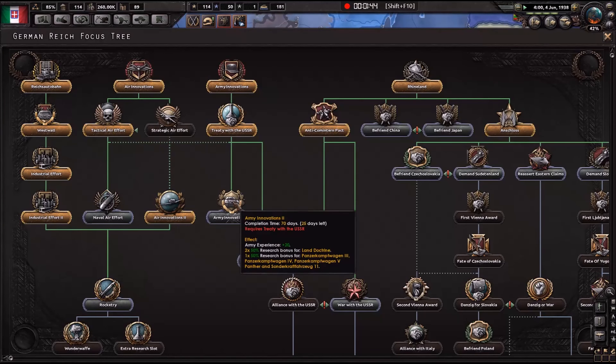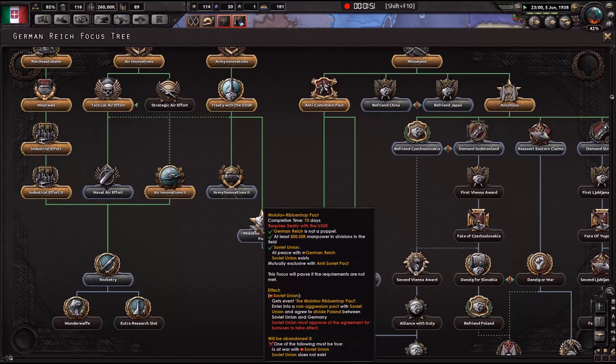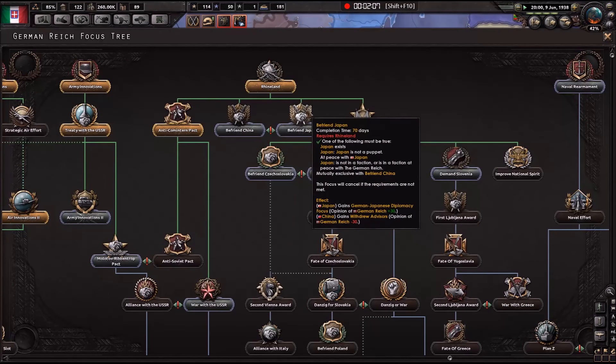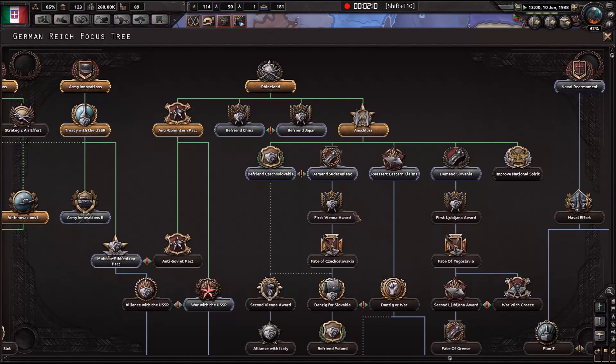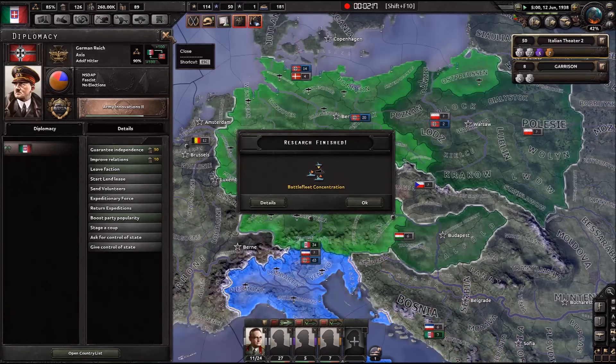Army innovations... if we get the multi-repentruck pack, we can go Befriend Japan, Lancer Deathland and those things. It's still going to be quite some time until the war starts. Actually, I'll just do it now.